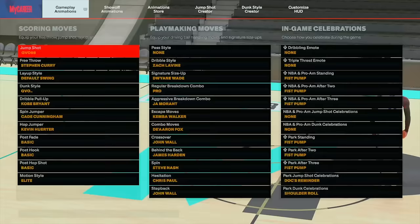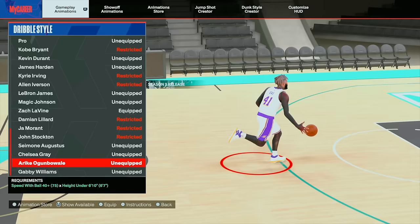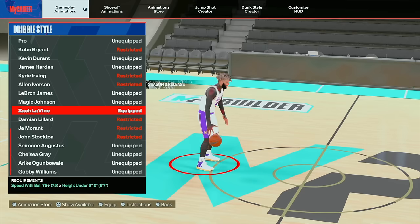I'm 6'7". I haven't released this build yet, but I will release it soon. I've been using Arike Ogunbowale. If you don't know, you get that Kobe Bryant same-side speed boost with this dribble style, but Kobe Bryant requires an 88 speed with ball — you can't get that on a 6'7" or 6'6". Just like you can't get Michael Jordan with an 89 requirement. Arike gives you that same speed boost as Kobe Bryant — same-side speed boost without the hiccup.